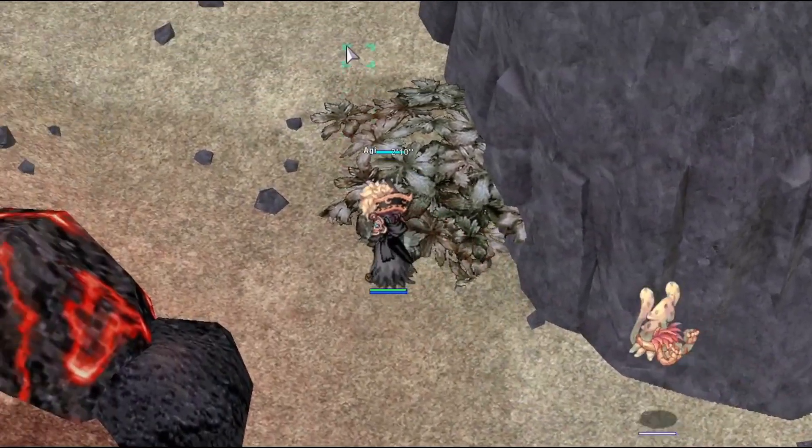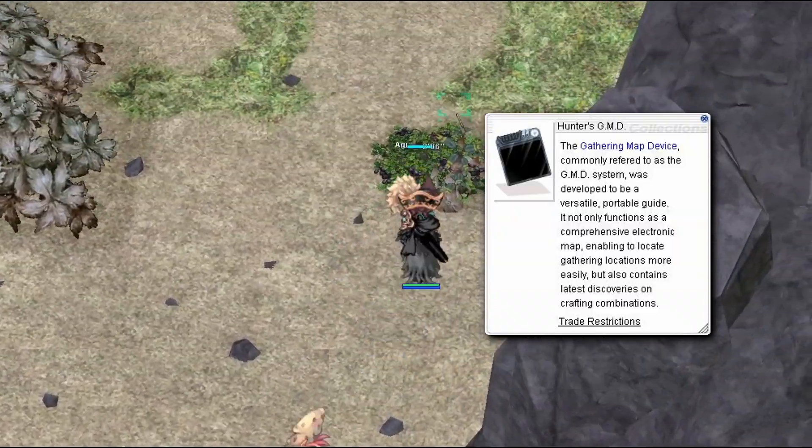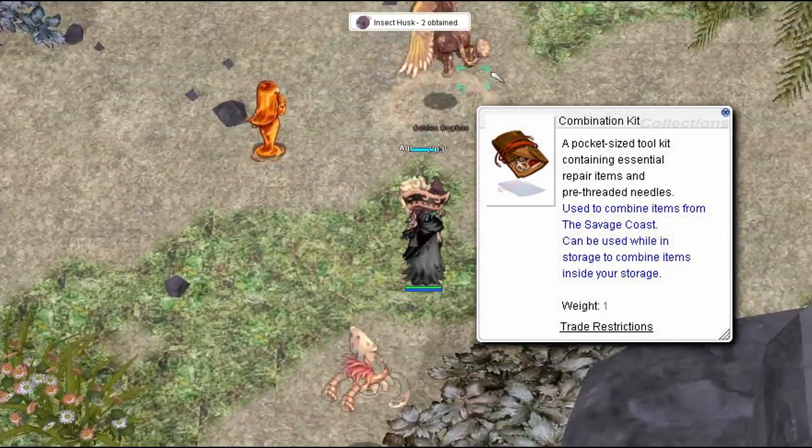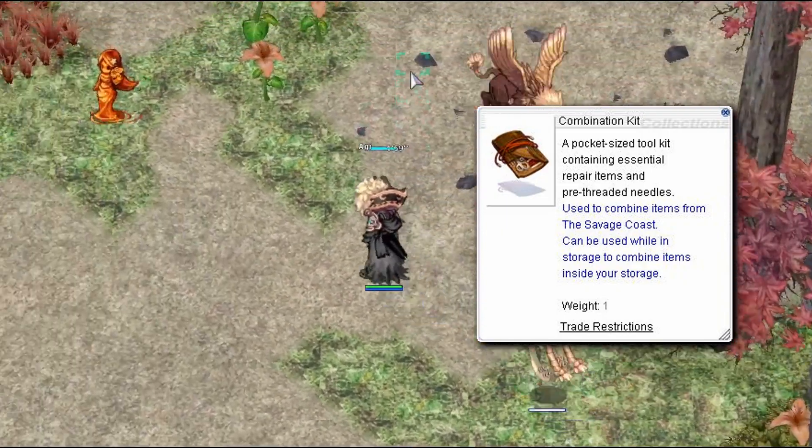In order to craft these items, you can open the Hunter's GMD to find the recipes, then use the combination kit to mix them together. Note, there is no chance to fail when combining ingredients.